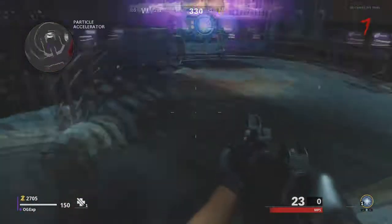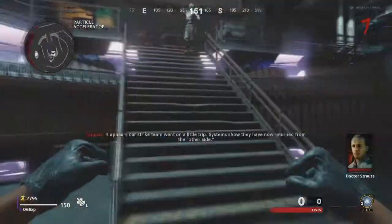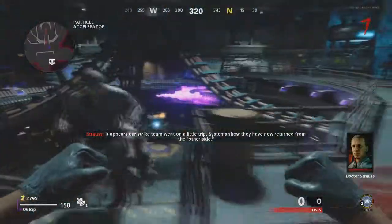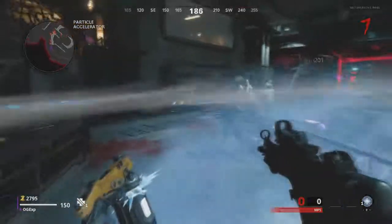And that is how you build the Pack-a-Punch Machine on Dying Machine, and I hope you guys have enjoyed this video. If this video has helped you out at all, make sure you hit that like button, drop a comment, hit that subscribe button — we're dropping content all day and I hope to see you guys in the next video.